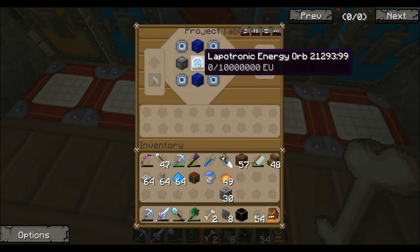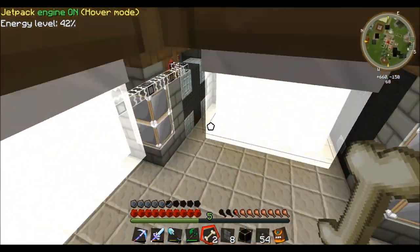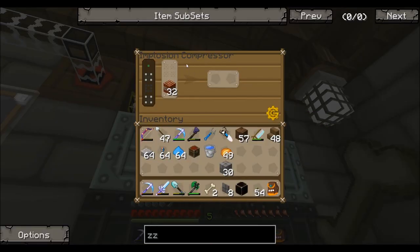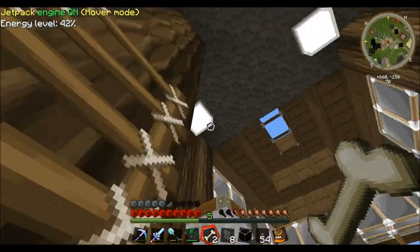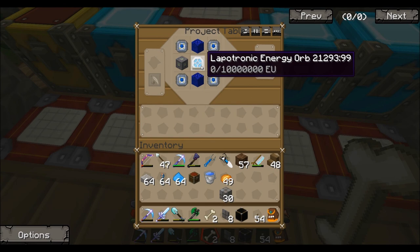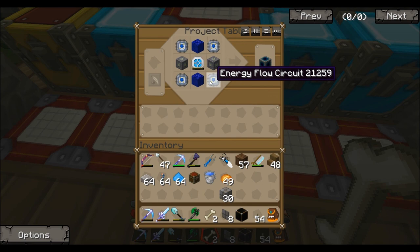Got everything I needed. That's why I needed the implosion compressor down here - I needed iridium. I just had enough iridium to make this thing in the middle, the lapatronic energy orb. Then I made all these energy flow circuits and teleporters - those were easy to make.